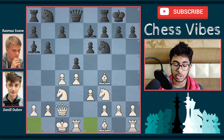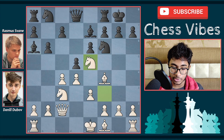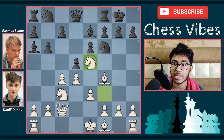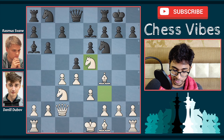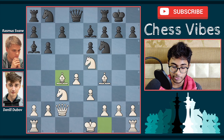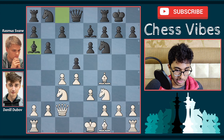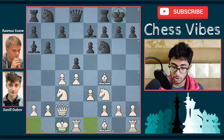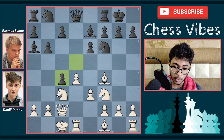After bishop to a6, Dubov Daniel played long castle. But this is not the best move according to the engine — a better move is to play knight e5. The idea of knight e5 is that the knight is placed on a very good central square, and it also protects the pawn on c4. After something like d takes c4, bishop takes c4, it's an equal position. But after bishop a6, long castle was played by Dubov Daniel, which made the game interesting as both sides have castled on opposite sides.